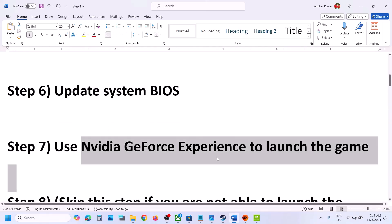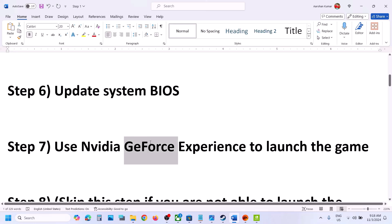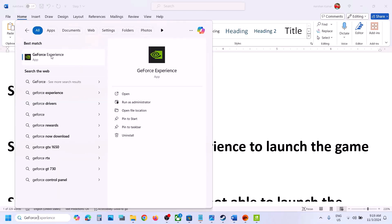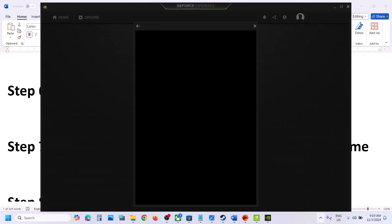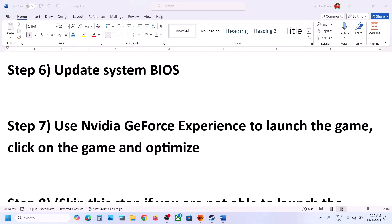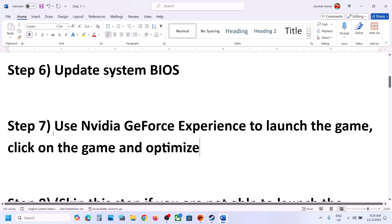The next step is to use Nvidia GeForce Experience to launch the game. If you're an Nvidia user, open GeForce Experience. On the home screen you will see the game. Click on the game, then click on Optimize, and then launch the game from here.